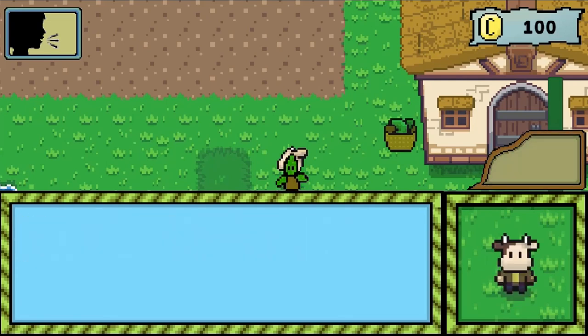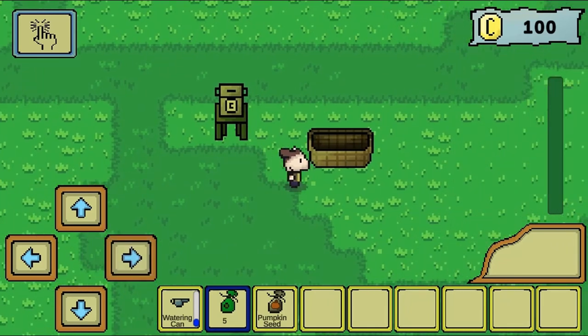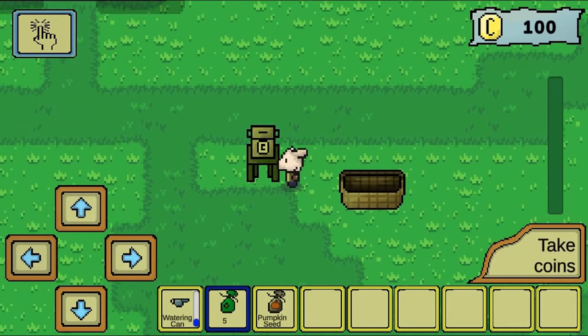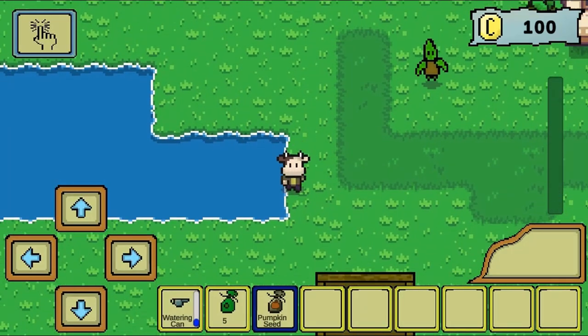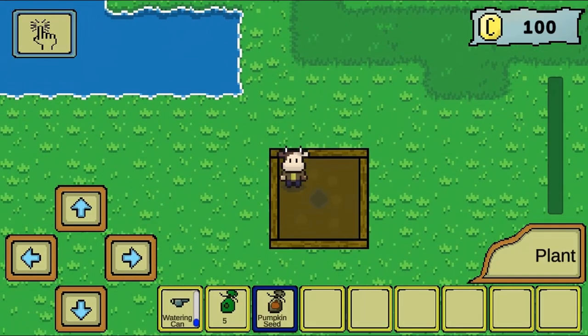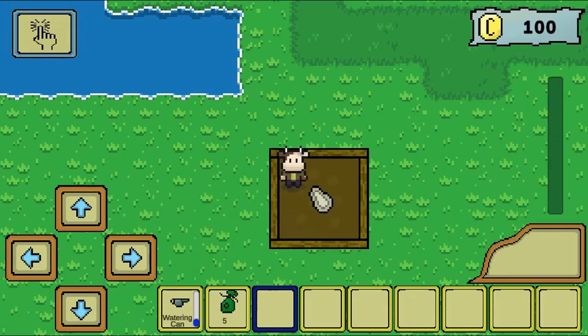Help the cow complete different tasks on the farm. Use the W, A, S, D or arrow keys to move around and navigate to different parts of the farm to complete tasks to help the pumpkin grow. Use the space bar to interact with objects and click on selection buttons on screen to talk to others or to perform tasks.